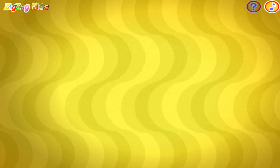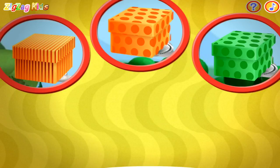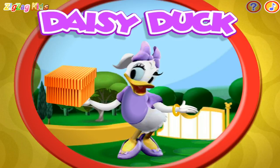Now I spot one, two, three boxes. Can you spot the box that matches these clues? Orange! And stripes! That's the one! Daisy is holding an orange box with stripes.